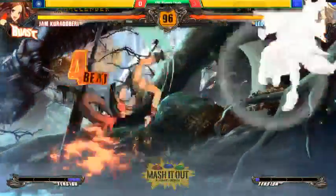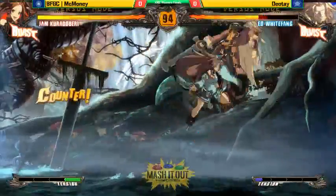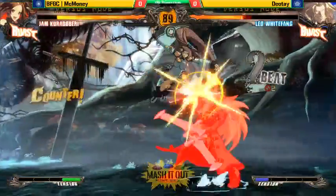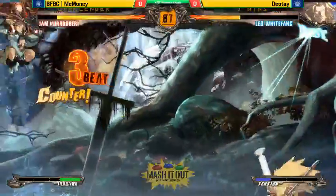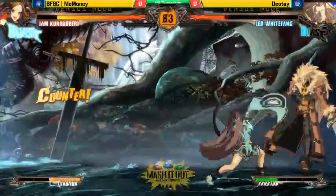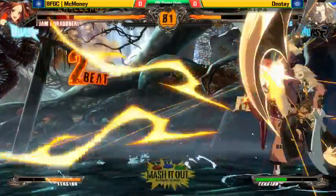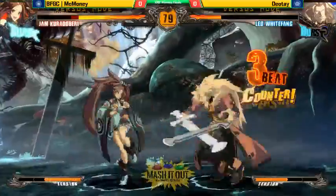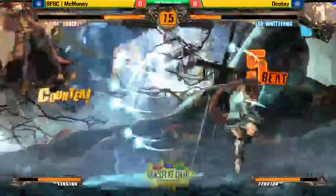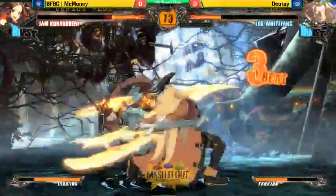Immediately, Jam did land the first hit. Diate is very much a Leo player. As we know, Leo's very much rush-down, but he's a little bit weaker here. He seems to have a bit more trouble against a very fast-paced character like Jam. The important thing that Diate needs to remember is that Jam gets most of her moves coming in from the air, so he needs to remember to utilize many of Leo's guards as well as Leo's DP.